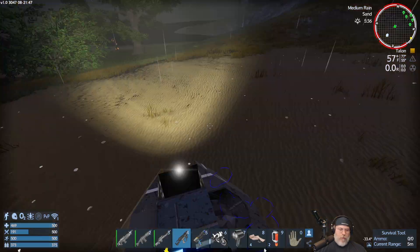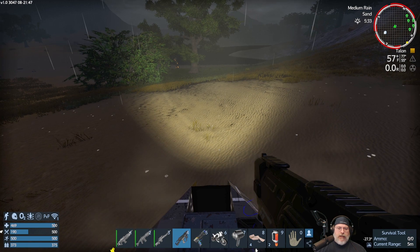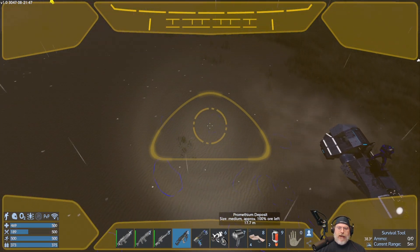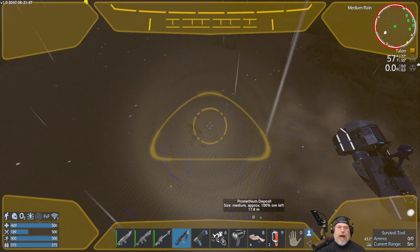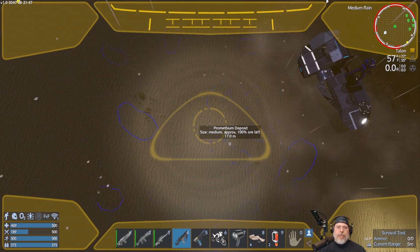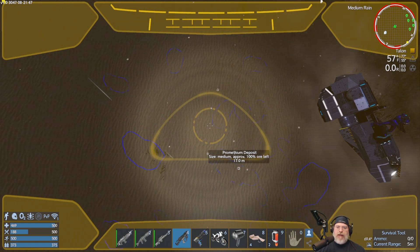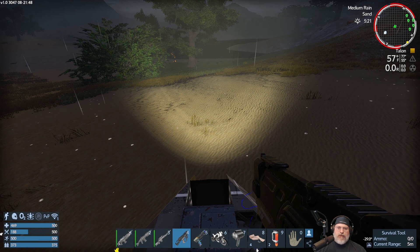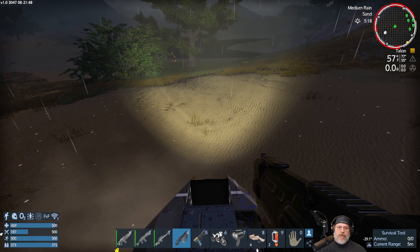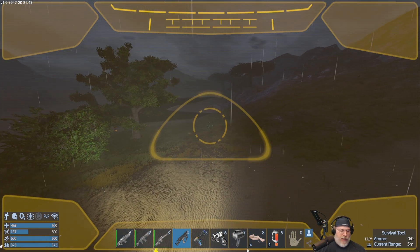One very important tip about using the drone in general: when you first activate it, the minimap in the upper right corner does not appear. To make it appear, just quickly tap Tab to open the interior menu and back out — then it shows up. This has been the case since day one and hasn't been fixed even in version 1.0. Situational awareness matters because your body is somewhere else while you're in the drone.